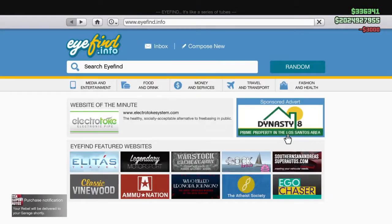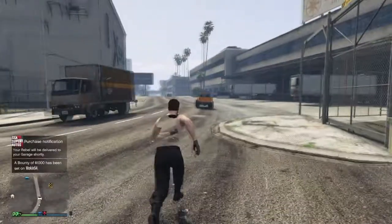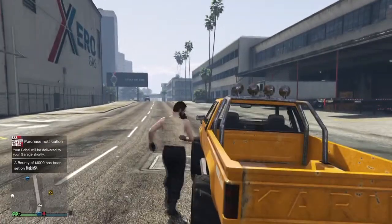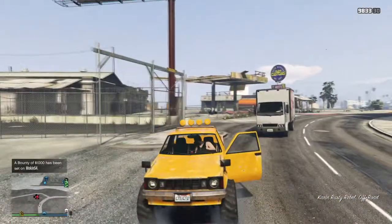You just put the certain wheels on them that I show you in the video, and then you go back and switch them to the SUV wheels that are chrome. You buy the Karin Rebel for $3,000 and it sells for $40,000.